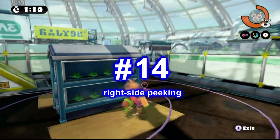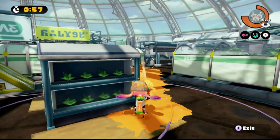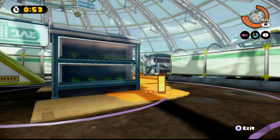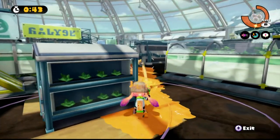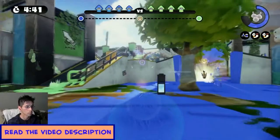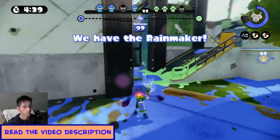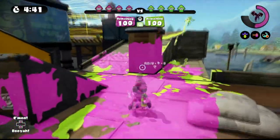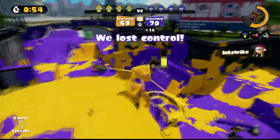Number 14: right side peeking. You can position your inkling in such a way that you can shoot your target from behind a corner and they cannot hit you. All you have to do is position your inkling so that the corner is covering more than half the body. By doing this, not only will you have the wall covering you, but you will also be able to fire your weapon at the opponent. Now let's see this in action — this was taken from one of my livestreams. Low accuracy weapons like the Splattershot Jr. work just fine with right side peeking, despite what other people say.